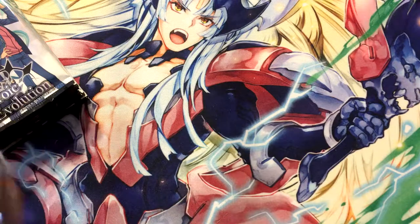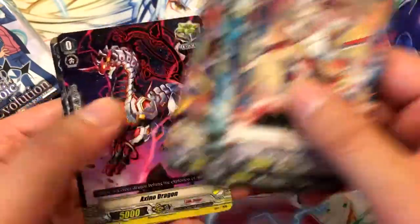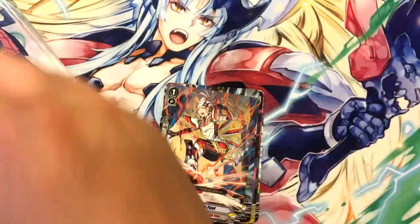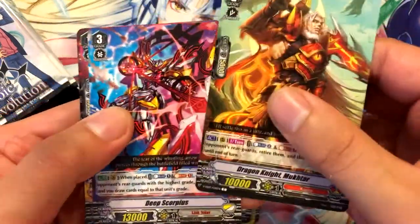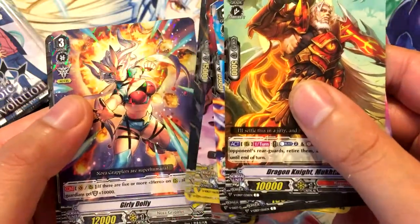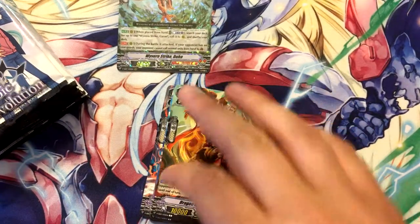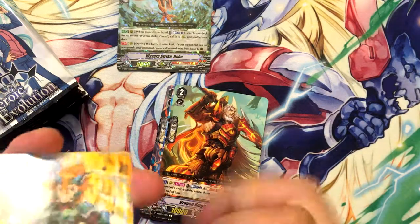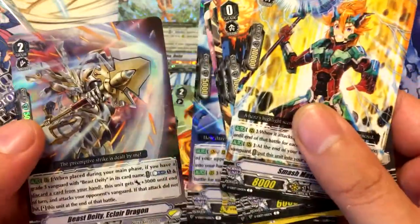All right, I'm not going to read the cards this time around, except for the holos — the double and triple rare holos. I'm not going to read the rares. We got Wyvernstrike Doha — cool, wouldn't mind having another one of those. Got Beast Deity Eclair Dragon, that's pretty cool.